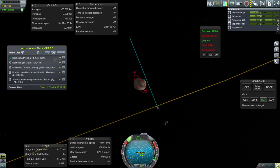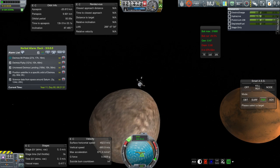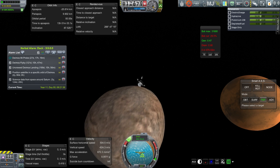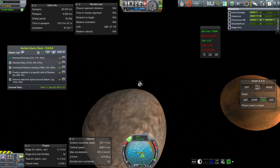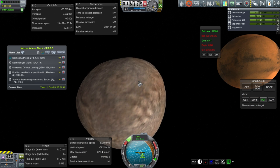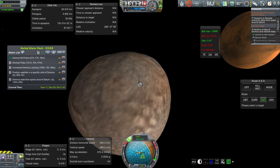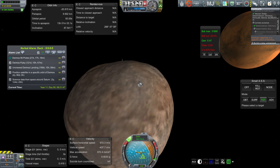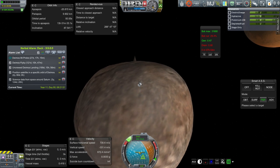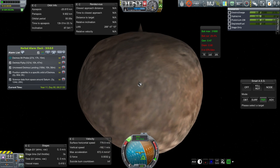I could have done the experiments - darn it! Maybe I could hit it again. Our periapsis is only 9.9 kilometers. Let me quit thrusting. Maybe we can pass by it again and try to do the science properly. I should get some points for this. The terrain is bugged out - that doesn't bode well for landing.